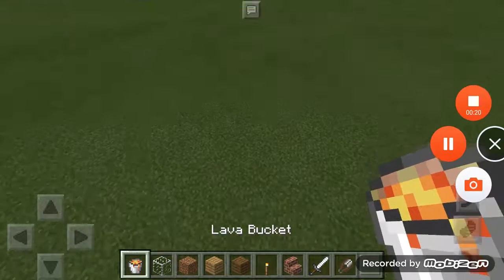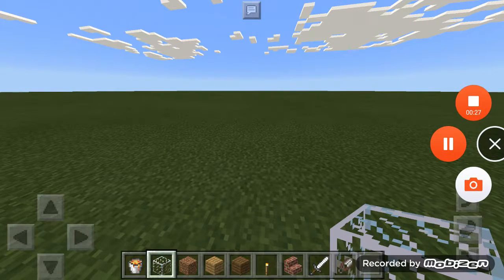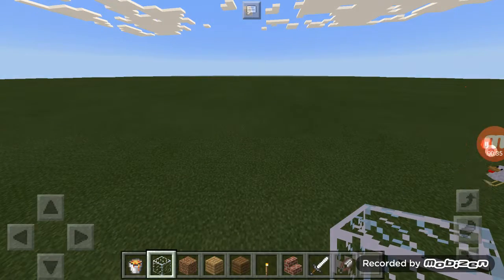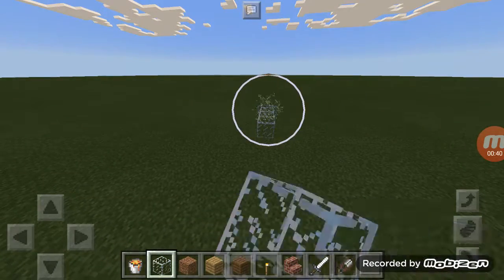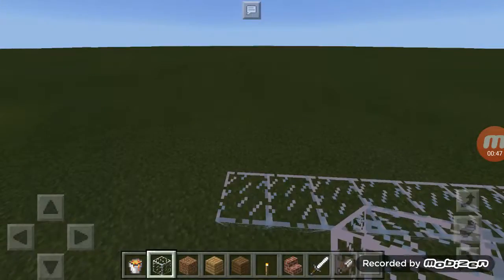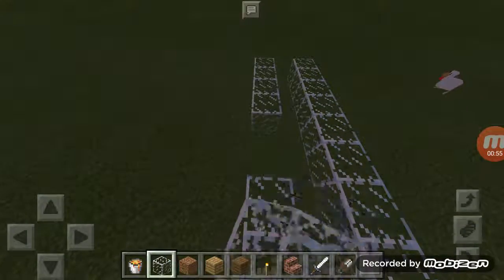If you want to build it you're going to need lava and glass. Once you've got your glass, you're going to want to come out as far as you can — probably at least 15 blocks. Come out and go across like this. It can be as long as you want, it doesn't matter.